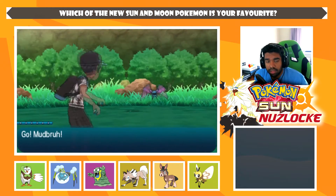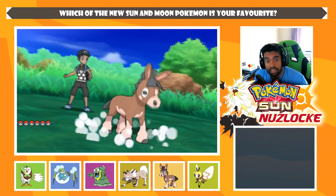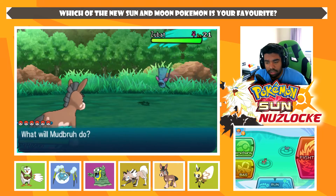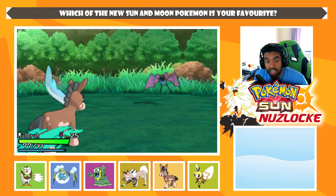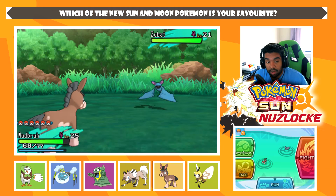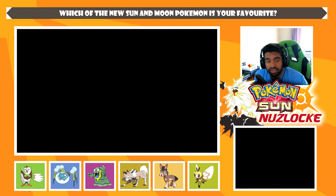Hopefully Phantump isn't hard to find. We'll give it two more attempts in the grass and then head onwards — I don't want to spend the entire episode sitting in the grass. Zubat is here — something I can skip out on. It's not Alolan, so it's not brand new. We can't run away... I'm using the slowest Pokémon on my team to try and run away.